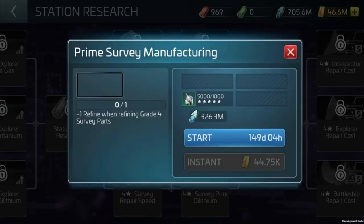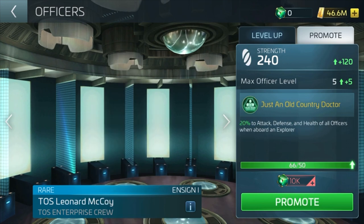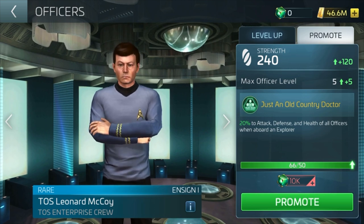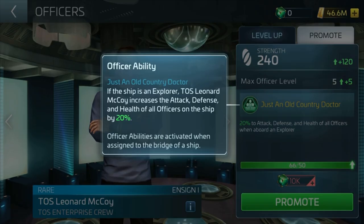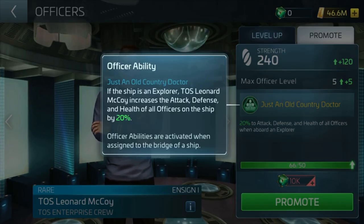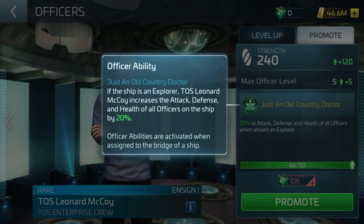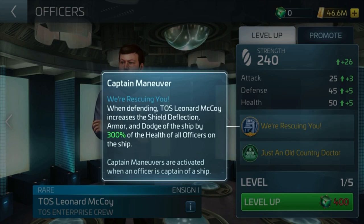Let's move on to new officers and missions. We have TOS Officer Sulu and TOS Officer McCoy. Both are big on PvP battles, and we'll see in the coming months how good they are in the field. One thing you might notice is that they are pretty heavy on explorabilities — now is the time to use that shiny new Enterprise. Both of these TOS officers will be available through the new TOS Recruit Special Chest, and the tokens for these will be coming through Ticketed Events.